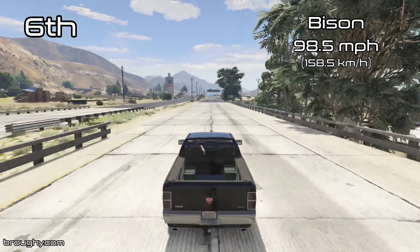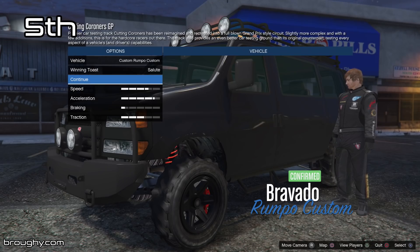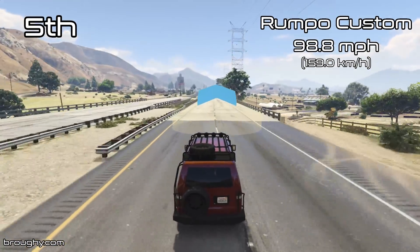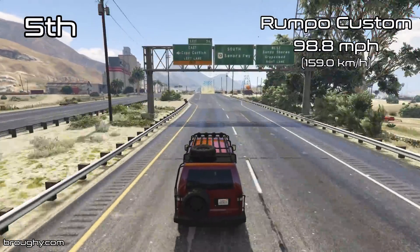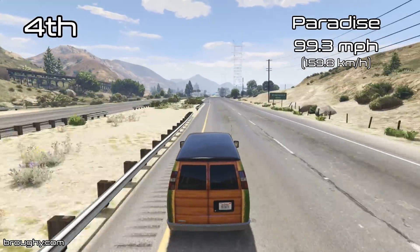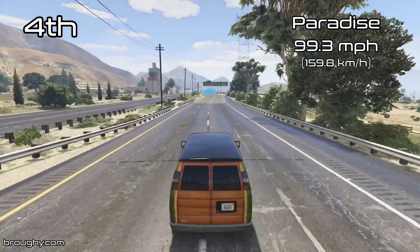The Bison was in the top five for lap time but doesn't quite make it into the top five for top speed — 98.5 is still relatively respectable. The Bug Star Burrito also doesn't make the top five with a very similar top speed. The Rumper Custom does make it into the top five, just barely, with a top speed of 98.8. As explained in the lap time testing video, the Rumper Custom can achieve a higher top speed when you wiggle boost, but without that exploit this is its top speed. Fourth place goes to the Paradise with a very respectable 99.3 — one of the very first DLC vehicles added back in 2013 with the Beach Bum update.